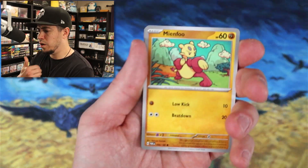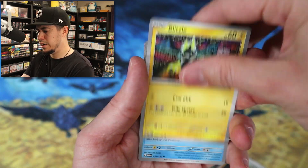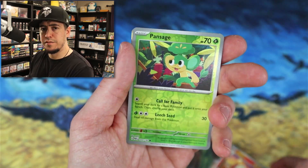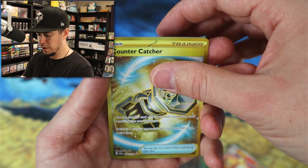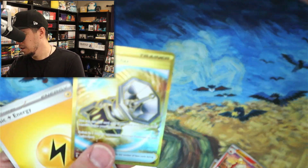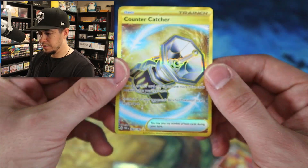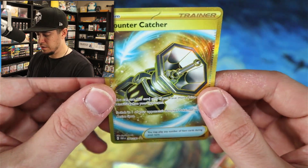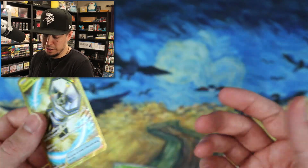I'm debating on whether or not I want to get a booster box of Paradox Rift — I might just grab one to do a live break free for the community. Counter Catcher gold card — that's nice. No double banger, but we get the Chi-Yu holo. I don't know what gold cards are in the set, but the centering on this is pretty nice. It's a trainer, but it's a nice card.